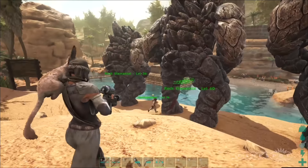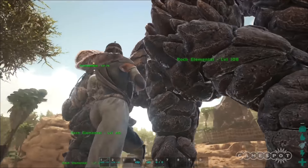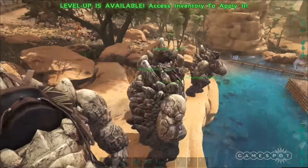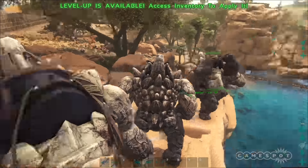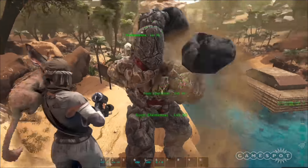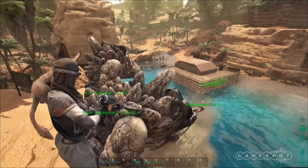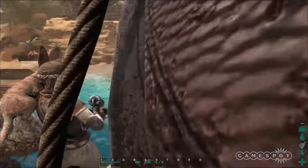Here we have the rock elementals. These guys are, as I mentioned before, these huge tanky monstrous creatures. They are incredibly slow and methodical, but they have a lot of siege potential. They can deal damage to a lot of different types of structures, and their right click allows them to grab and hurl giant boulders that deal tons of damage. They smash up walls — they're really, really cool.